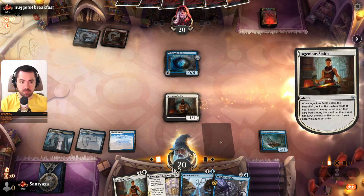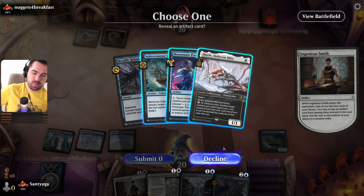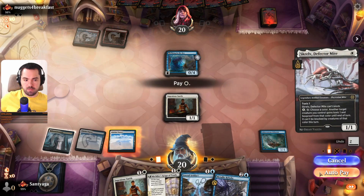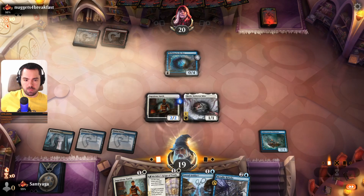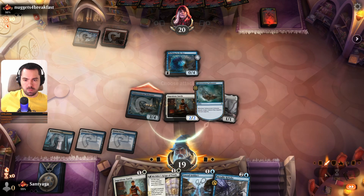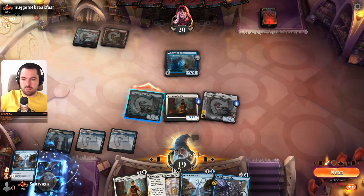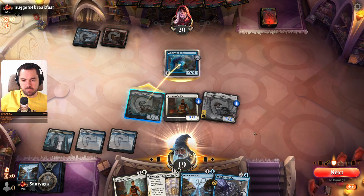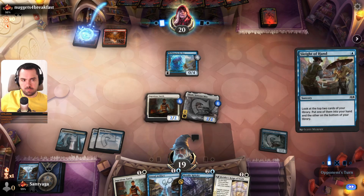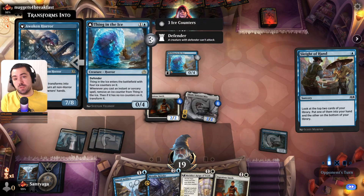Portable Hole please. Protection from red. Yeah let's take Skrelv. Now we should do this one. We have Ensal. We need to find Portable Hole exile — Think in the Eyes.